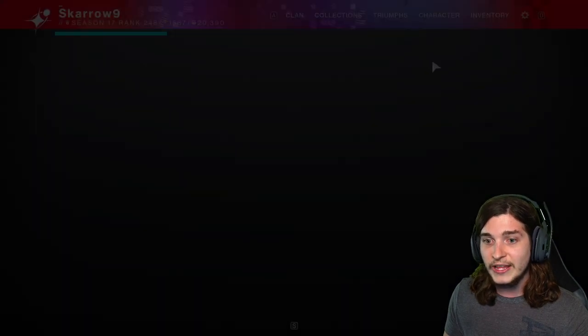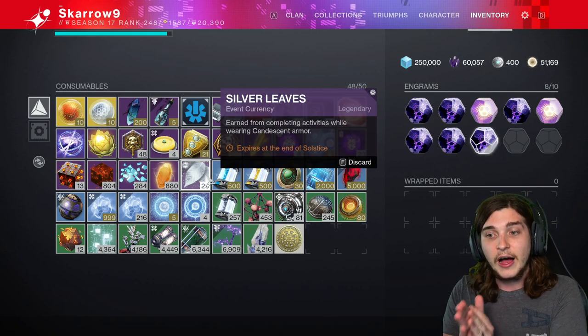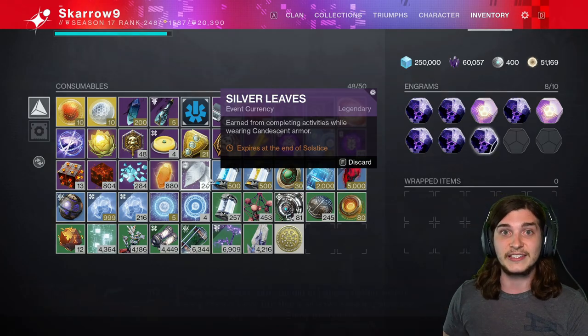That is 29 Silver Leaves burned to get 145 Ash. I'm going to go ahead and run these activities and show you guys how this fixes it.